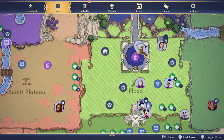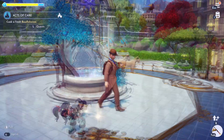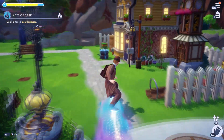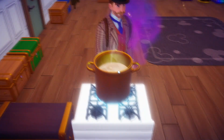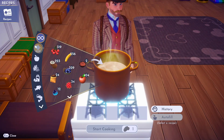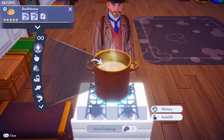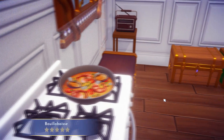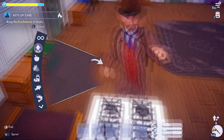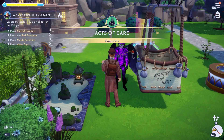Now we just need to cook the Babalusi — whatever it's called. Let's just head over to my house. Go into recipes, go to quests, and there it is. Autofill it and let's go. Now we just need to bring it to Goofy. Quest complete.